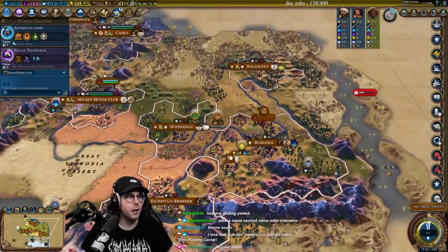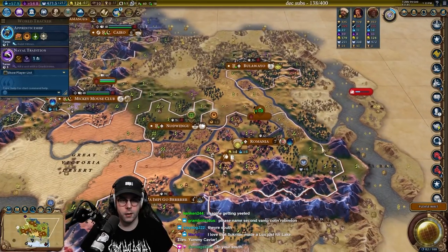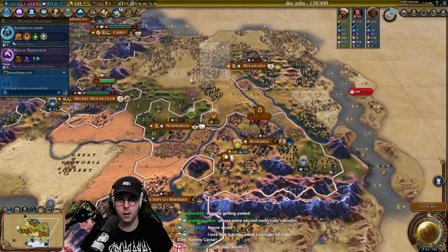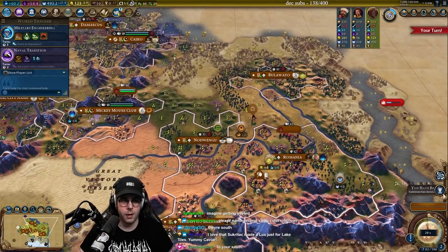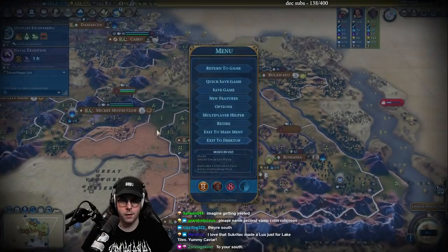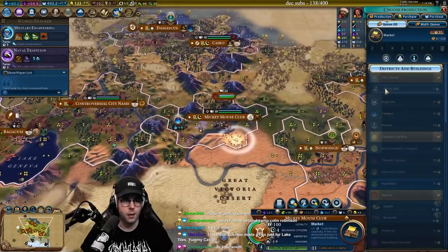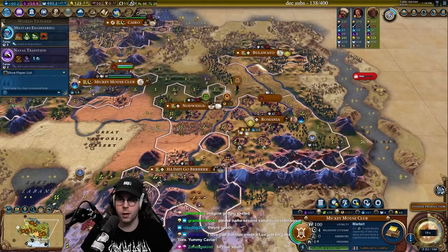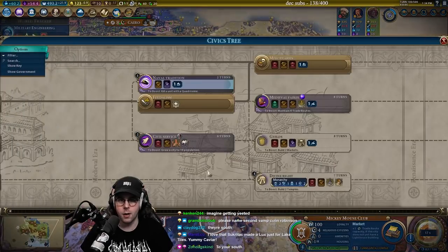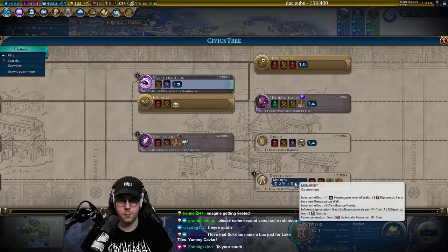Now we can take a little bit of time to do some city planning — get our GPT back up. Suleiman's going to denounce me — whatever, don't care. Let's get a market. Gold per turn is going to go back up here. We're going to go right into Monarchy because I think that's pretty important.